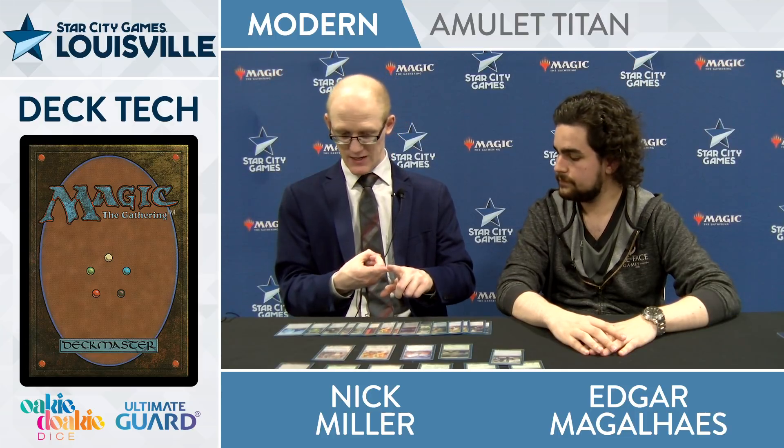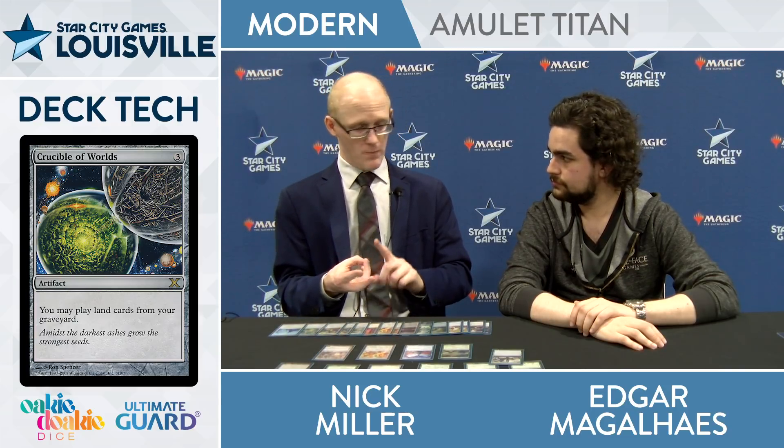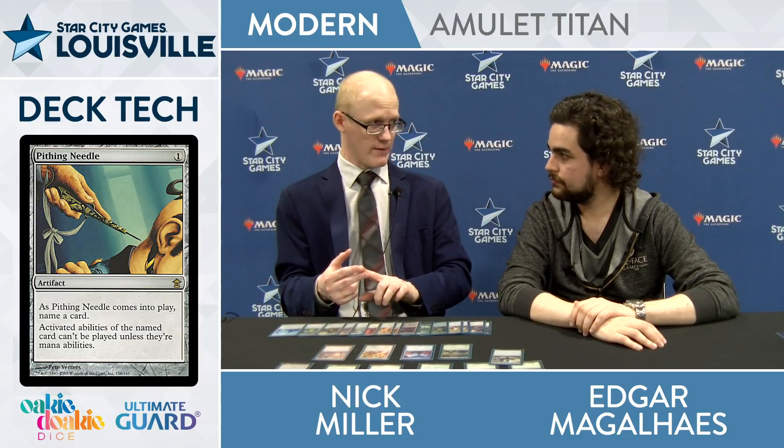Let's touch on the sideboard. Here we have the Karn package first — two extra Engineered Explosives to go along with the one in the main. Then the bullets: Mycosynth Lattice, Crucible of Worlds, Wurmcoil Engine, Pithing Needle, Walking Ballista, and Tormod's Crypt. Is there anything you wanted to include that you couldn't find room for? The ones I tried were Batterskull, Chalice of the Void, and I tried Trinisphere stealing Tron technology. But the goal was to keep the Karn sideboard as small as possible to make room for real sideboard cards. The 0- and 1-mana artifacts are huge because they let you interact immediately on turns four and five — being able to cast Karn and interact immediately swings the board significantly in your favor.